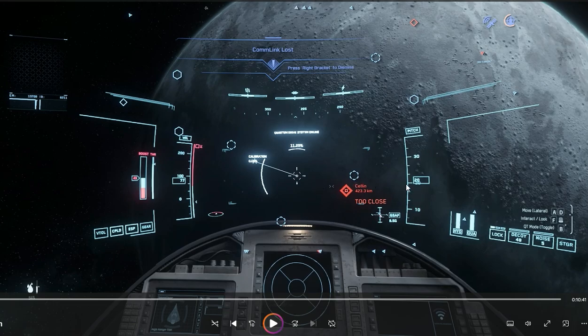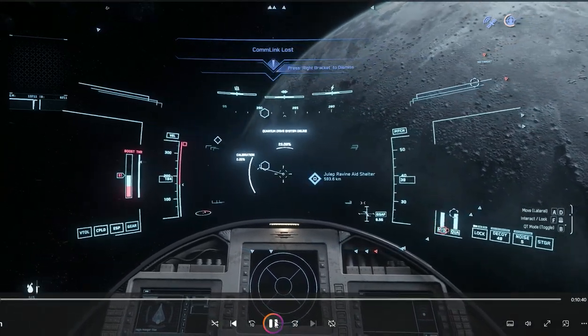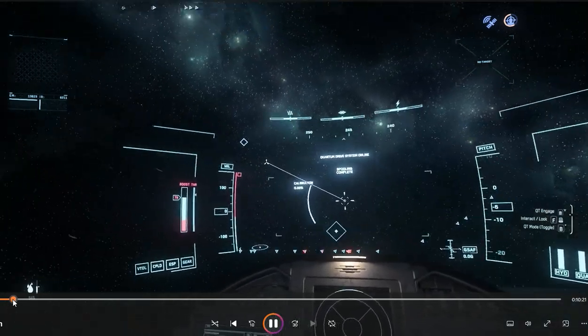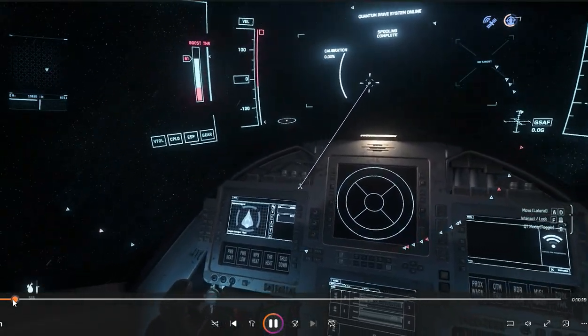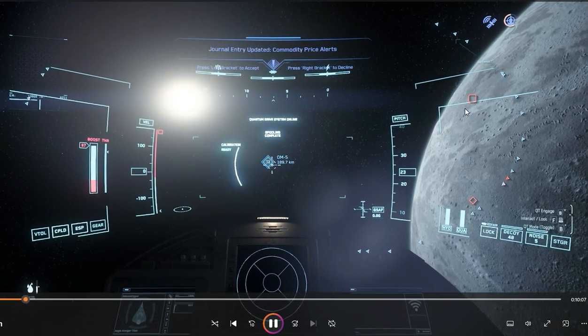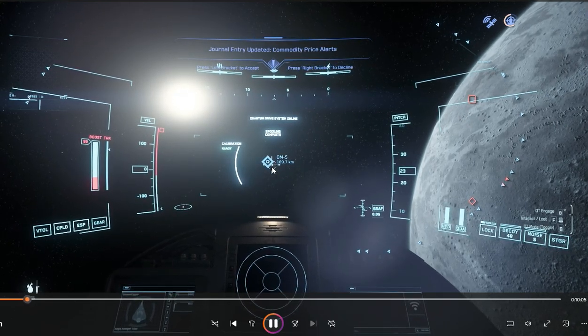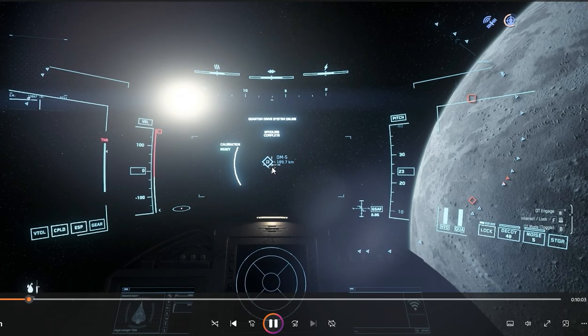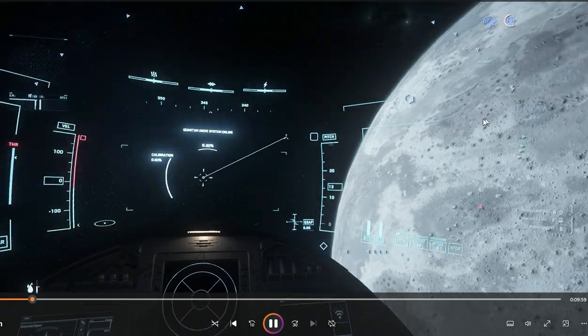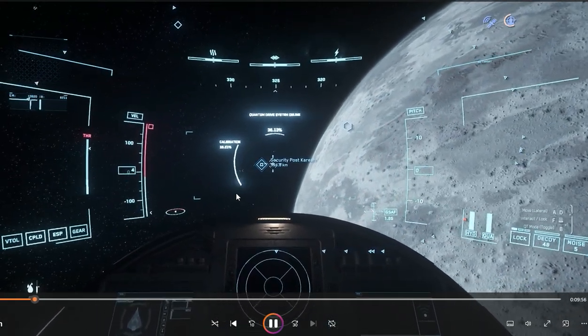The security station is in Crusader orbiting Cellin, as you see there. What you do now is look for the square symbol for all space stations — that's going to be over there. Hit that orbital marker and then go to the station. There you see Security Post Korea.